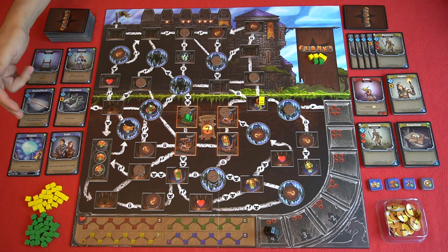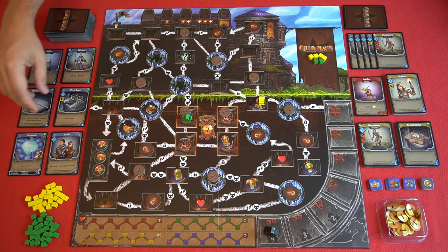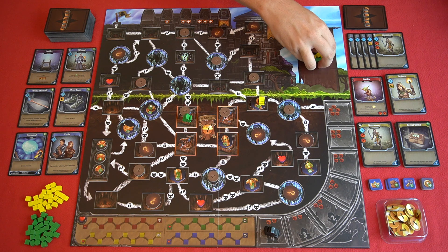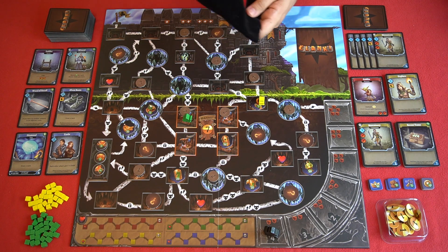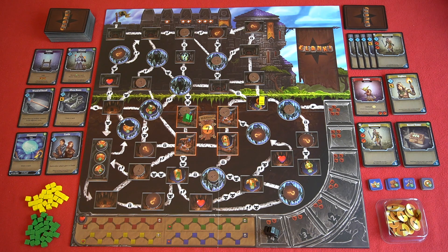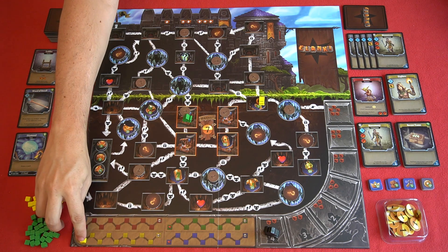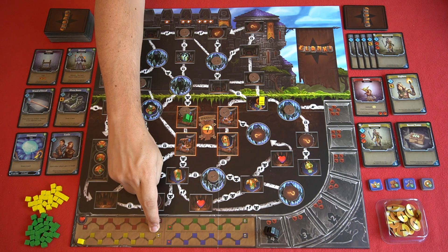At some point you'll refill the dungeon row with a card that has a dragon symbol, which triggers a dragon attack. No matter how many dragon symbol cards you draw when refilling, there is only one dragon attack per player turn. When the dragon attacks, you take all the clank cubes in the clank area, place them in the opaque bag with the dragon cubes, then draw a number of cubes equal to the number shown on the dragon's position on the rage tracker. Black cubes drawn are set aside — no damage taken — but if one of a player's colored cubes is drawn, that player takes damage placed on their damage meter. If enough damage is taken so that a cube is placed on the skull icon, the game ends for that player.